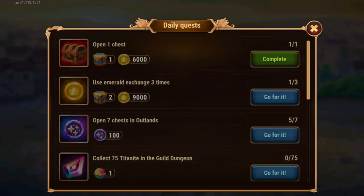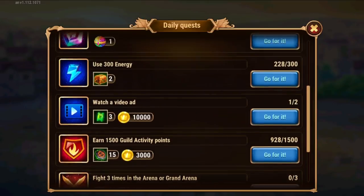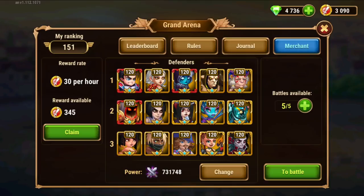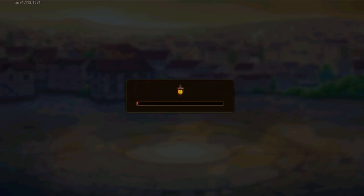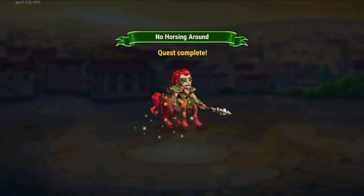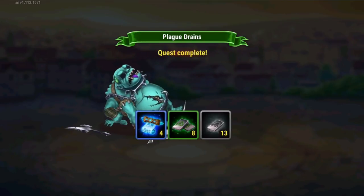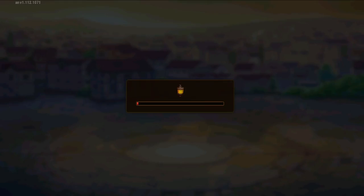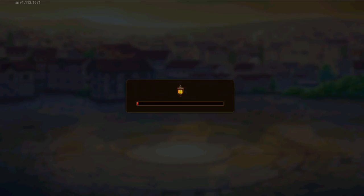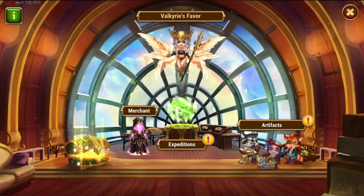Collect those rewards. Let's do arena and dungeon. Before arena, let's go back to the expeditions — I had more to do, so I'll collect all these rewards and start doing more. I think I cannot do any more simultaneously, so we'll have to wait one at a time. Close this.